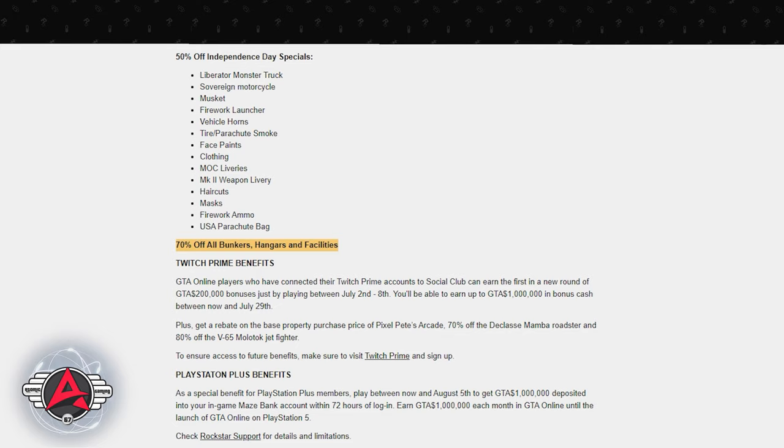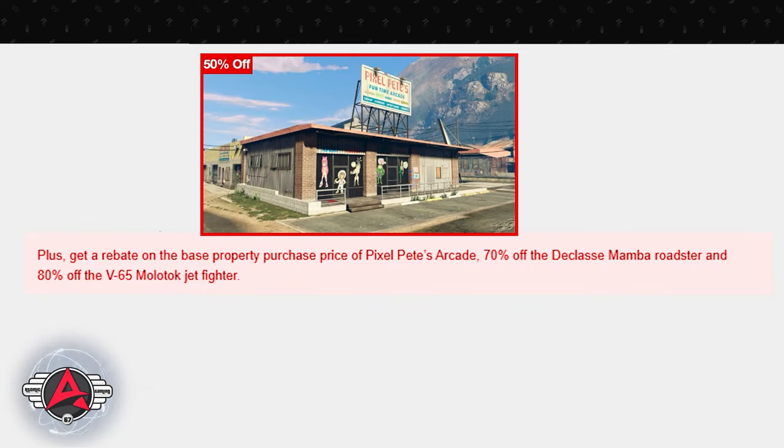If you think it can't get any better, it does. How about a whopping 70% off all bunkers, hangers, and facilities? If you're looking to buy your first bunker or want to upgrade from the free one, this is a great time to do it — same thing with hangers and facilities, whether you're a first-time buyer or upgrader. I changed my hanger from LSIA over to Fort Zancudo, added more upgrades than I had before, and only wound up paying $3,375 — that's for the deluxe big hanger in the middle of the three. And if you're a Twitch Prime member, don't forget to peruse that section. I caught something at the bottom I don't think I saw last time: 50% off on Pixel Pete's arcade.